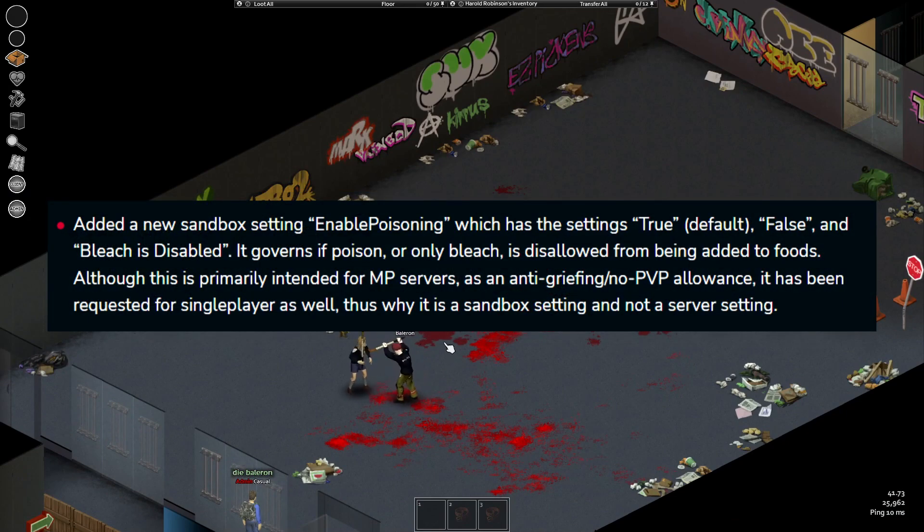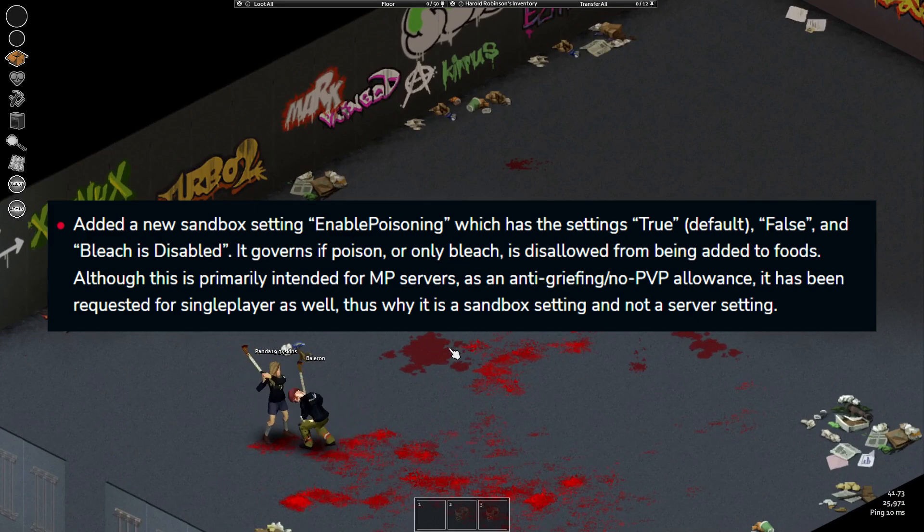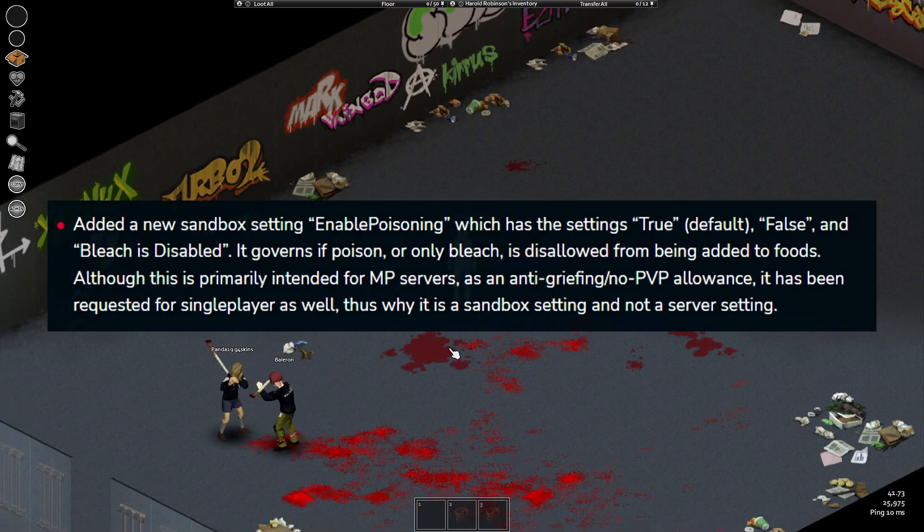New sandbox setting regarding the ability to poison food, so you cannot poison someone's soup with bleach. Ah, the good times — I hope there will still be servers allowing this, as it can be an excellent tactic to kill someone you want dead. But yes, in PvE you shouldn't be able to poison others.